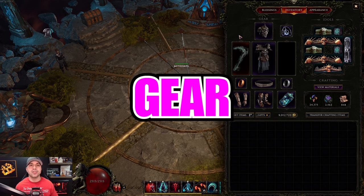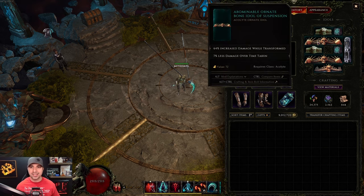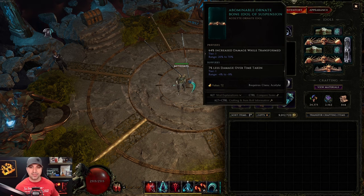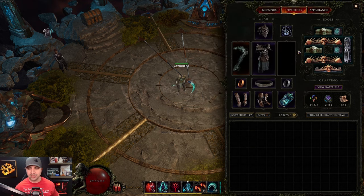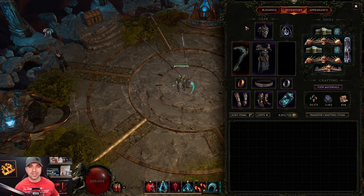Moving over to everyone's favorite — gear — starting with idols. There's only one idol you need for this build and it's best in slot: the Ornate Idol, which can roll as high as 70% increased damage while transformed. If you get two of these in Reaper Form that can give up to 140% increased damage. I have one at 64% and one at 51%. You can also get good secondary affixes on these idols. The rest of your idols are just resistances, life, and other fill-ins.